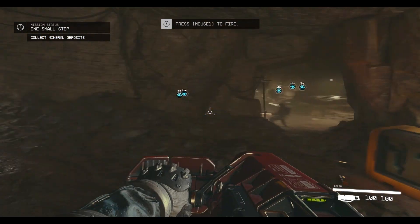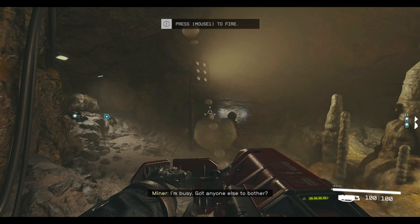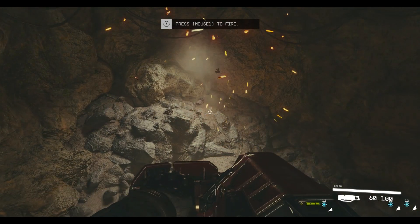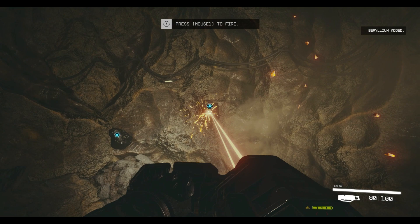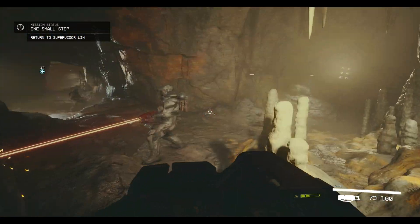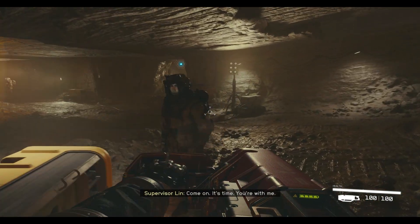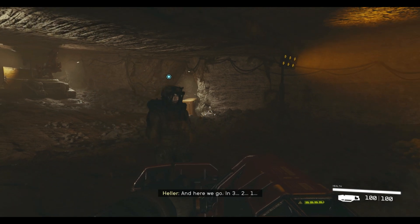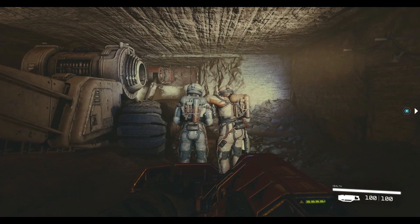I got my first weapon — a mining laser. The mining in this game reminds me a lot of No Man's Sky, although No Man's Sky was so simplistic; this already feels more refined. The graphics really pull you in, which was one thing I did not like about No Man's Sky — the graphics were horrible, super basic even for the PS4 era. This is already a massive improvement on that concept, at least when it comes to the mining.